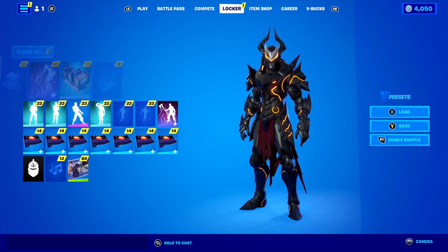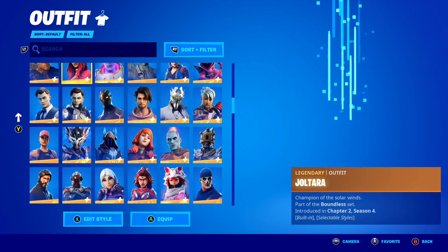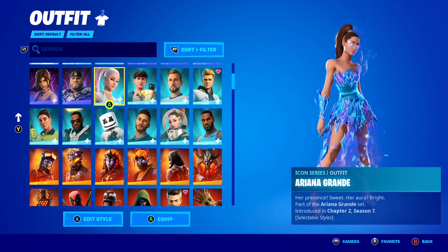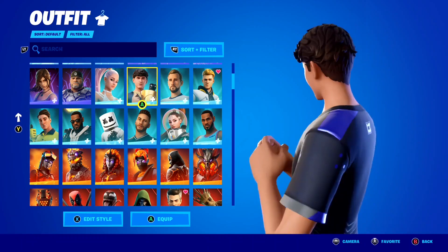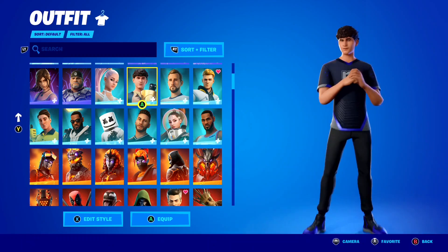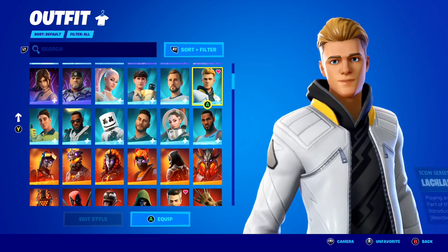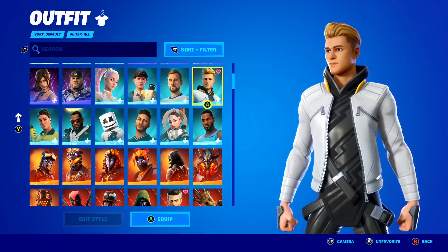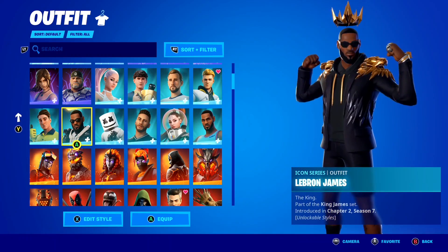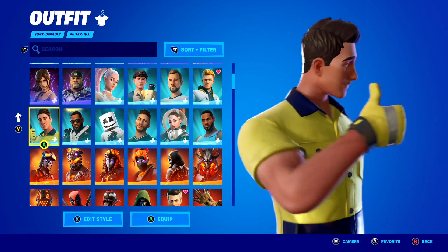We've actually got quite a few Creator Icon Series skins in Fortnite so far. If we take a look at my skin collection and go to the Icon section, I've got a few creators on my Fortnite account. The first is the Bugha skin — as you guys know, he was the Fortnite World Cup champion back in 2019. Next I've got Lachlan — everyone knows Lachlan — and the amazing Lachlan skin here inside of Fortnite. Then my last creator skin is Laserbeam himself, the amazing Laserbeam skin here inside of Fortnite.